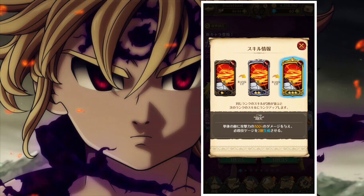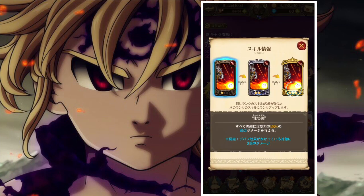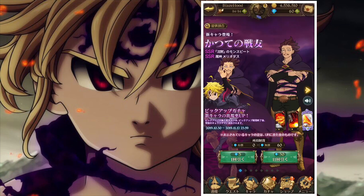All right, here's Monspeet's skill one: intuition of a single move — deals 500 damage to a single enemy and generates two gauges. I'm not sure if that means it gives two ultimate gauges. Skill two: Vermilion damage — deals 150 weakness to all enemies. Okay, that's pretty cool too.